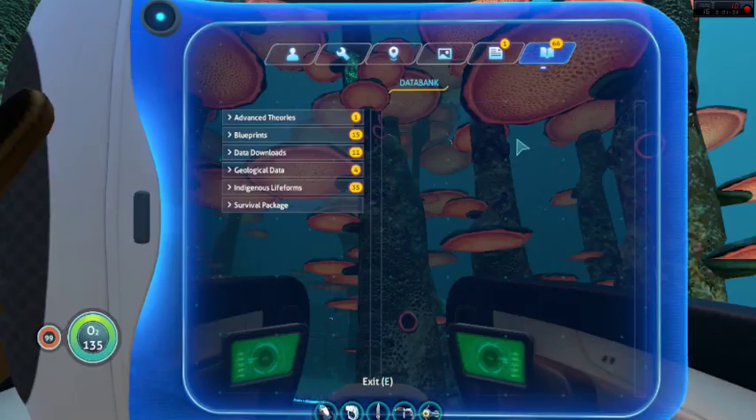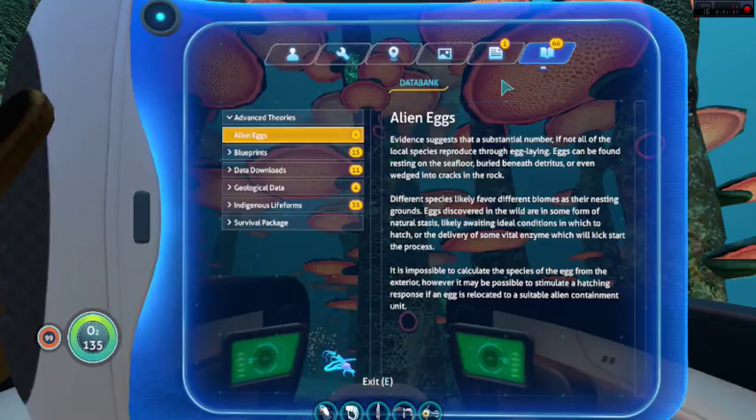Alien eggs: evidence suggests that a substantial number, if not all, of the local species reproduce through egg-laying. Eggs can be found resting on the sea floor, buried beneath the trees, or even wedged into the cracks in the rock. Different species likely favored different biomes as their nesting grounds. Eggs discovered in the wild are in some form of natural stasis, likely awaiting ideal conditions in which to hatch, or the discovery of some vital enzyme which will kick-start the process. It is impossible to calculate the species of the egg from the exterior; however, it may be possible to stimulate a hatching response if an egg is relocated to a suitable alien containment unit.